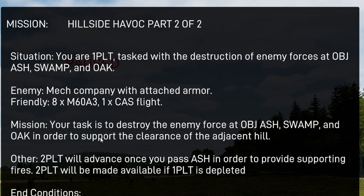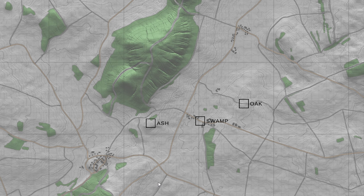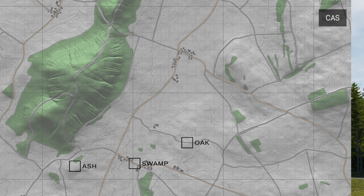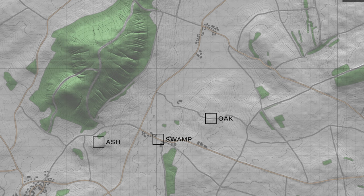For the situation, we are playing as 1st platoon tasked with the destruction of enemy forces at Objective Ash, Swamp, and Oak. The enemy comprises BMPs and T-55s. We have two platoons of M60A3s as well as CAS attached. Looking at the map, the enemy is in the vicinity of Objective Ash, Swamp, and Oak. Objective Ash is going to be critical for 2nd platoon to hold on the hill, supporting us by fire as 1st platoon attacks Swamp and Oak. We'll go around Objective Swamp to clear out the enemy rather than going directly into town.